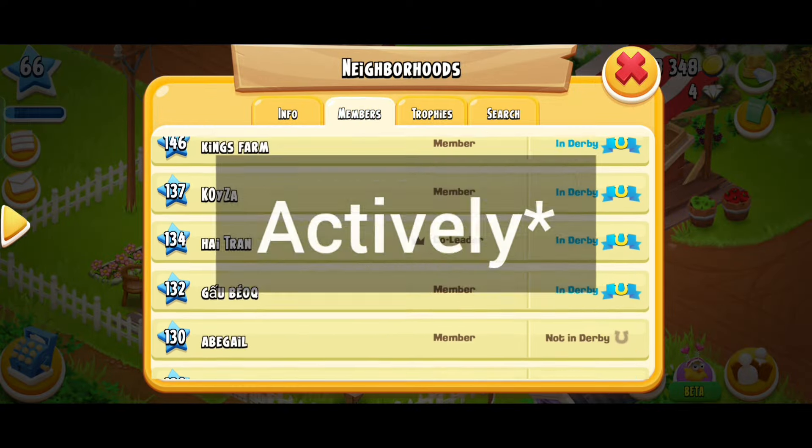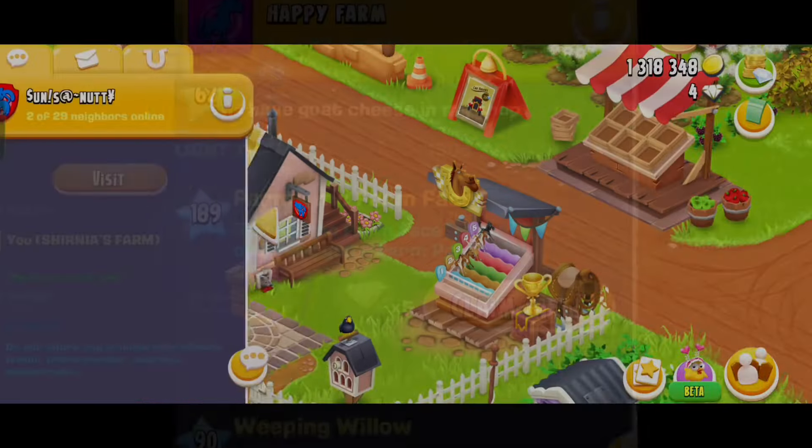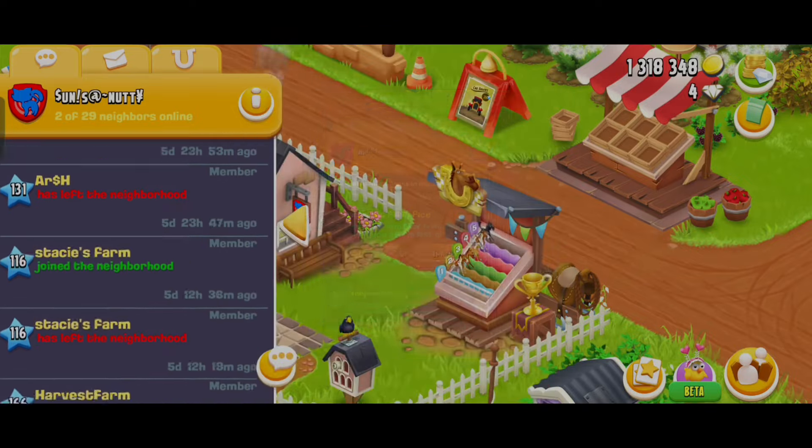Number two: by catching fish. Whenever you catch a new fish, you get diamonds. During fish events, there are more chances to catch a new fish.